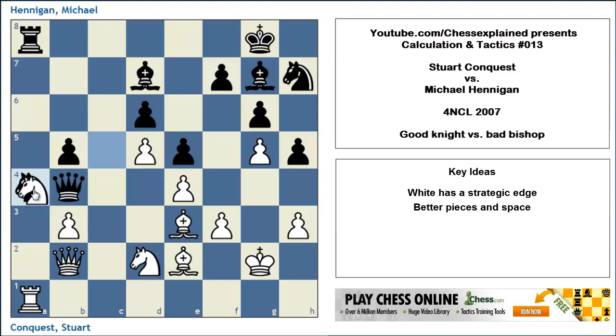Knight takes a4 is the most obvious move, but then black will recapture — and in fact he can even recapture with the rook. If he takes with the pawn and you calculated that far, you probably came to the conclusion that Queen a3 is still good for white. The queenside is opening up and white has more pieces there to attack, especially the weak d6 pawn.